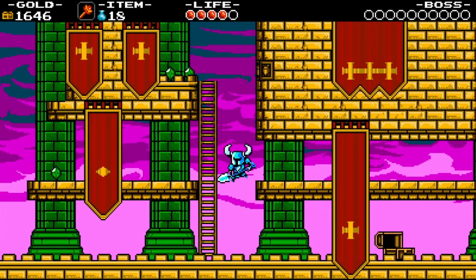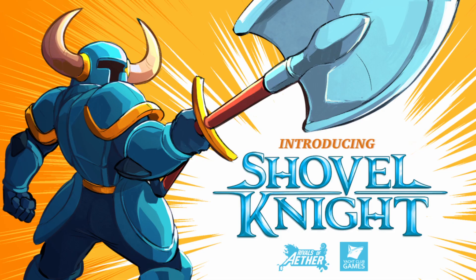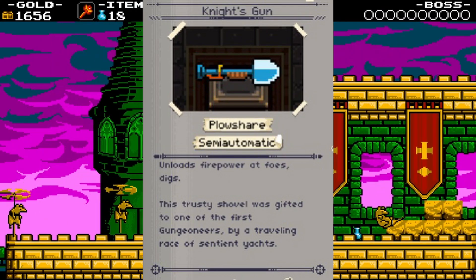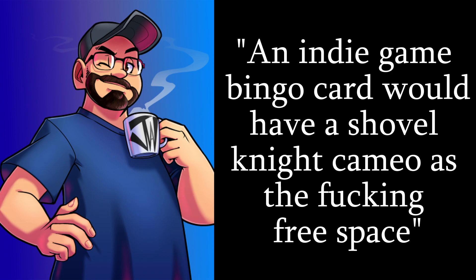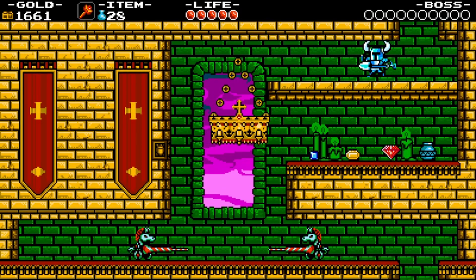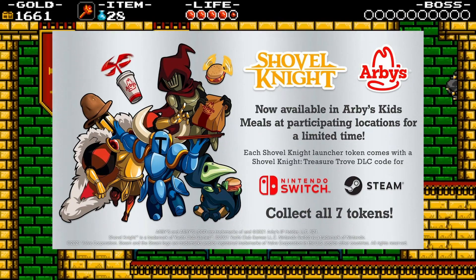Shovel Knight cameos. It's very well known at this point that Shovel Knight has appeared in so many video games over the years: Runbow, Move or Die, Runner 3, Rivals of Aether, Valhalla, Crypt of the Necrodancer, Yooka-Laylee, Fall Guys, Enter the Gungeon, For Honor, and Smash Brothers. To quote the YouTuber Some Call Me Johnny, an indie game bingo card would have the Shovel Knight appearance as the free space. This little blue knight has been everywhere, and this is only around half the entries on the fan wiki. The game's even big enough to have a cross-promotion with Arby's for some reason.